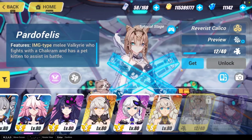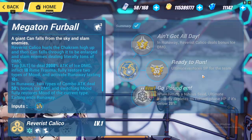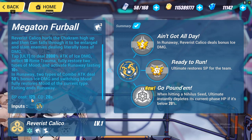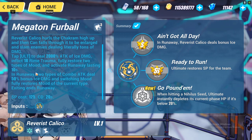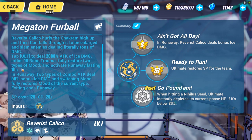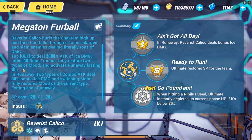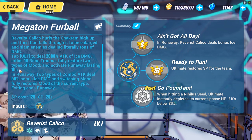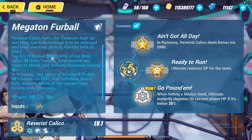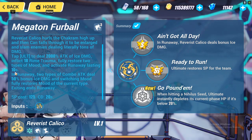Her support comes from her ultimate. When you use her ultimate, it will cost about 125 SP. After consuming that SP, she will perform her ultimate, which creates a field that deals ice damage. This ice damage field can deal up to 2000 percent damage, which is quite a lot, and it lasts for 10 seconds.